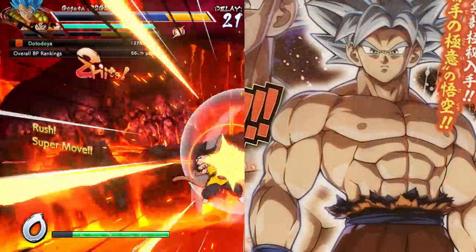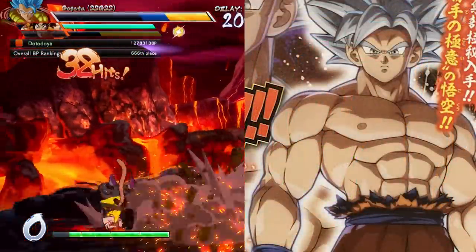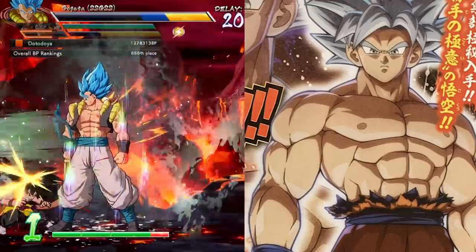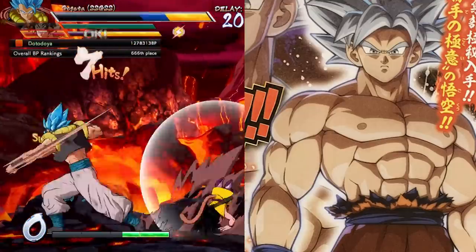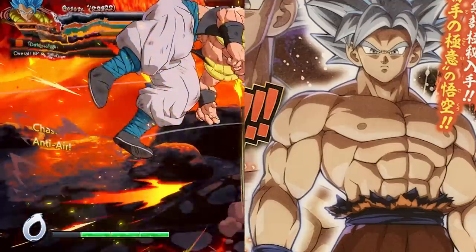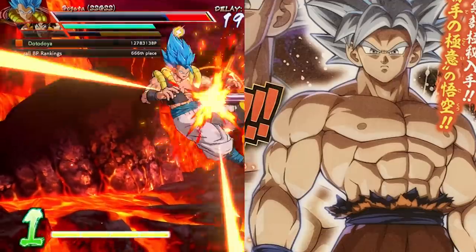All that's confirmed as of now is UI Goku will be announced and revealed more at the World Tour Finals. With that said, in my opinion, there is absolutely no way that Ultra Instinct Goku is coming to the game alone during those finals. I don't know if they're going to go the two-character route with the surprise reveal like they did last year with Jiren and Videl.